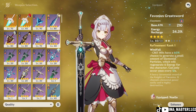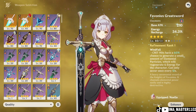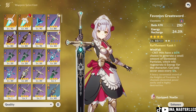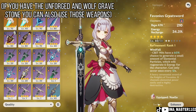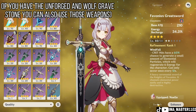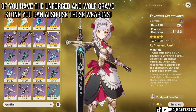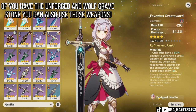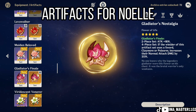This weapon ranking is for C6 Noelle only. If you are below C6, you can still use the Whiteblind. A quick note on the Favonius Greatsword: it is only recommended if it has high refinement ranks, because Noelle cannot generate her own elemental particles. The Favonius Greatsword helps a lot since it generates particles on crit hits.